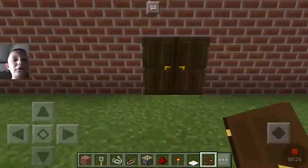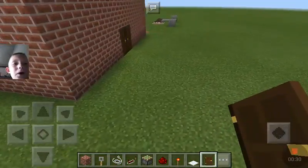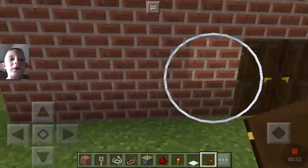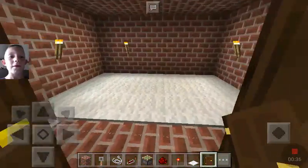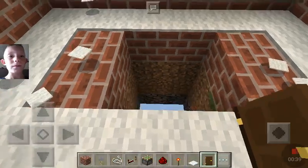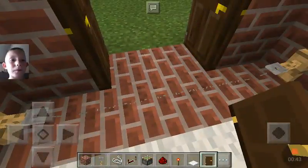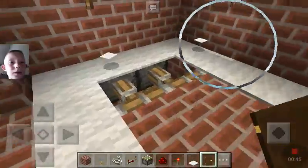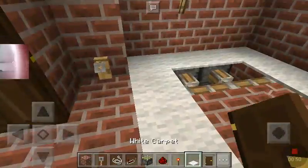Okay, so this is the done trap. It looks like a normal building, right? But if someone wants to grab you, they'll open the door like this. Boom. Just like that. It'll open top. Now I'll show you guys how to build this.